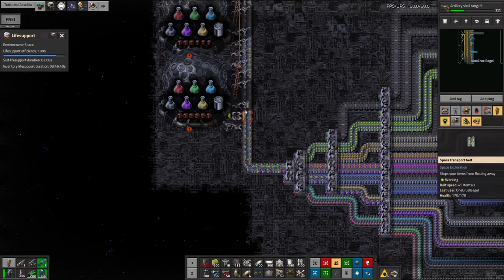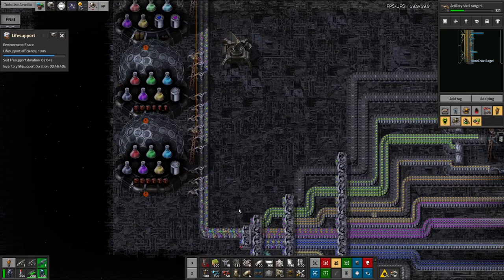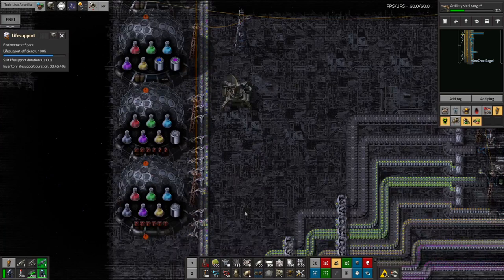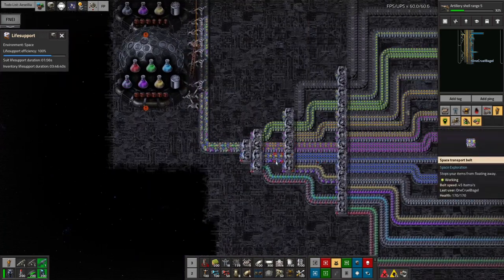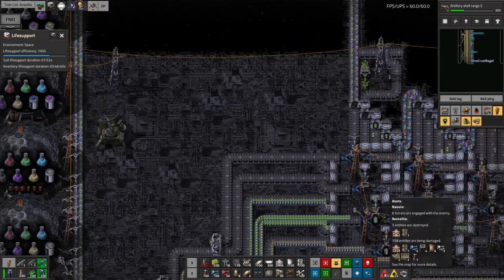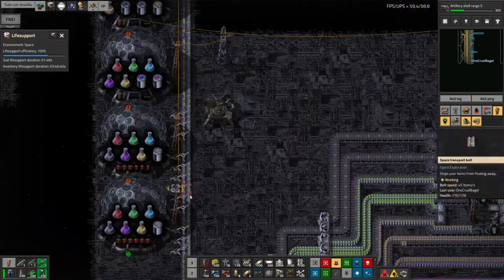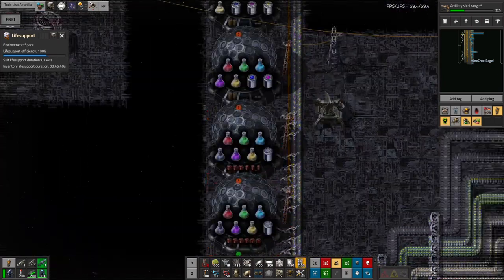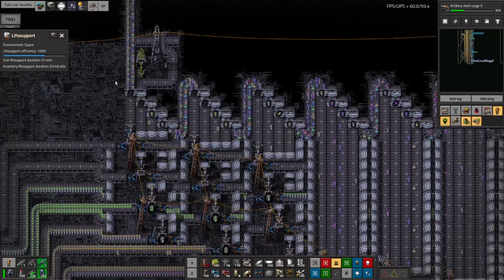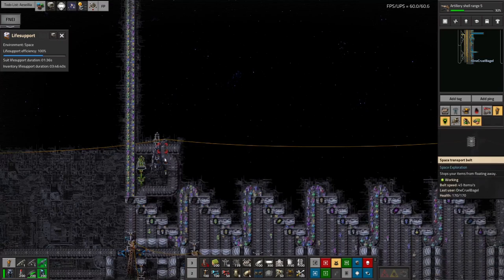The limiting factor is just the rate that some of these science packs are coming through, which is a bit crazy. The short-term fix is going to be to have a second belt running around - possibly bringing it round onto this belt here - to feed the second lab and run it from there, and then merge in somewhere. I'll find a way to squeeze that in.